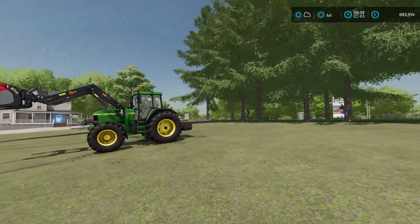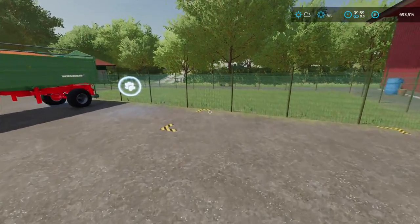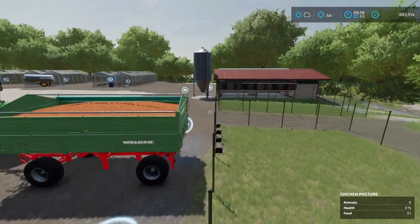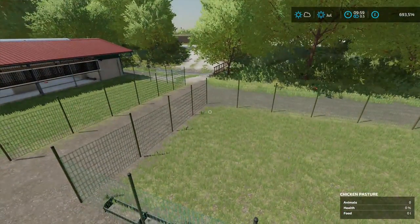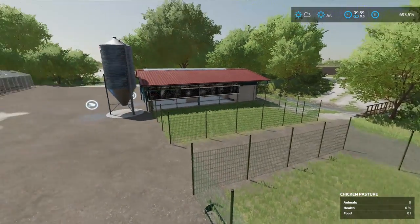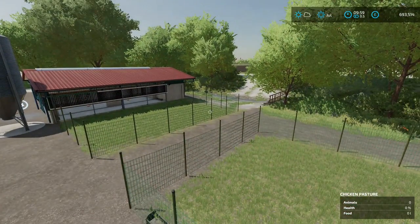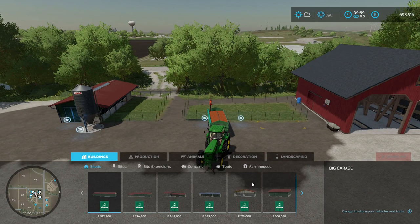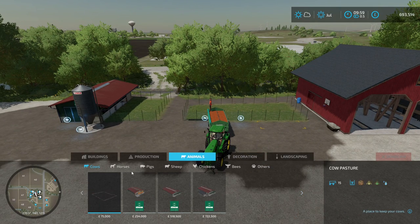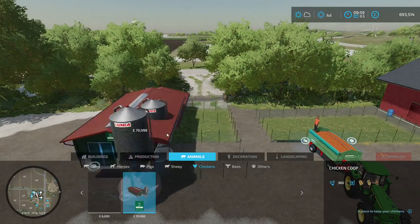Money making strategy number three is probably quite well known to some people, maybe not to others — it's actually chickens, because egg prices are super high. You get two types of chicken pens: the small one and the big one. If you go to the placeables menu, go to animals, go to chickens — you've got two options. You can either spend six thousand for a small size or pretty much eighty thousand for a much bigger one.